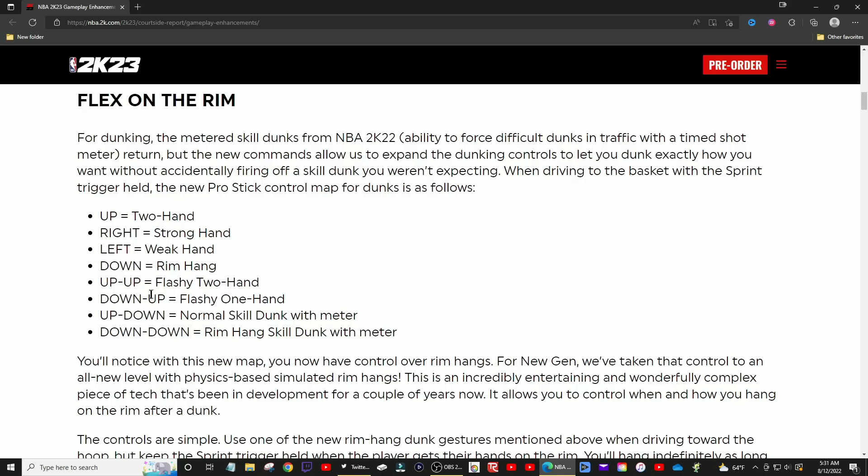I'm very curious how this is going to work — it's actually going to irritate me really bad if this is how it reads. They say right on your stick is strong hand and left is weak hand. I'm assuming they're just talking about a right-handed player. I sure hope that's the case, because it's going to be so stupid if you're a left-handed player and you hold left on your stick and it does your right hand. I pray to God they do not do something that dumb.